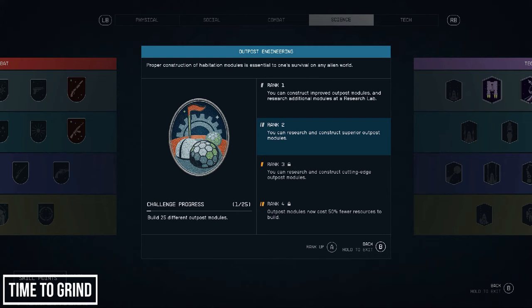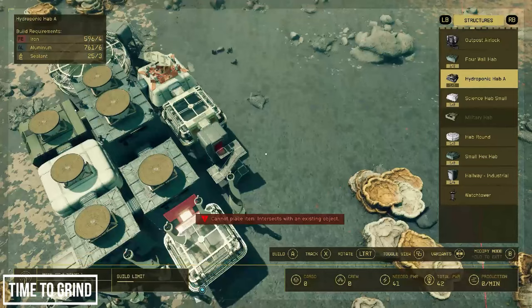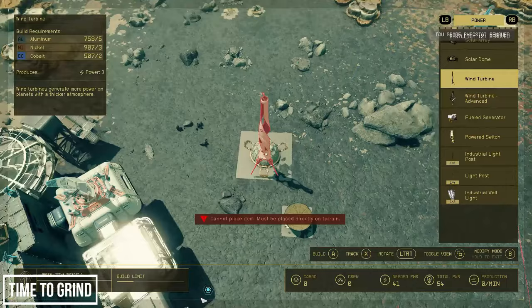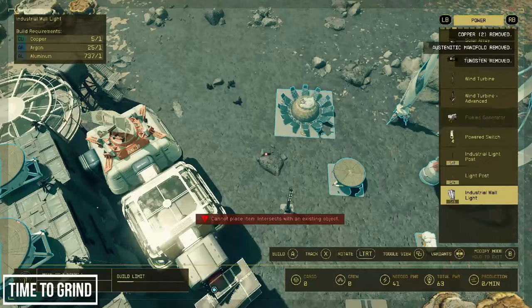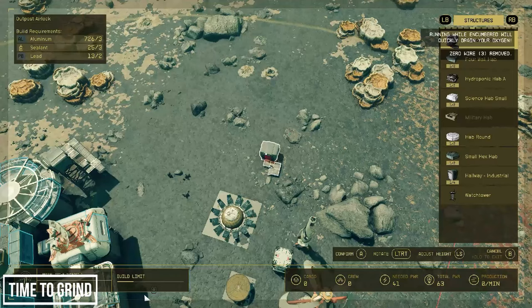This is similar to how progressing through Outpost Engineering ranks works — within each rank you'll be required to build different outpost modules. Enter build mode, and for getting through this task I really don't care what I build; everything counts as long as it's unique — apart from decor items I think. Let's build some power units and lights, a few storage containers. I'm going to delete all of this at the end so placement doesn't matter at all.